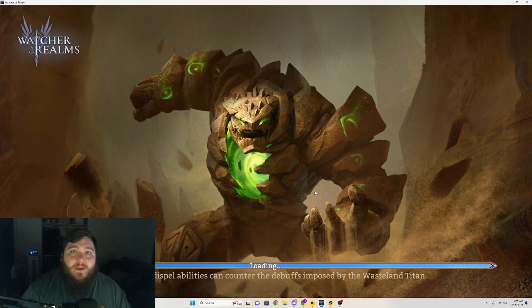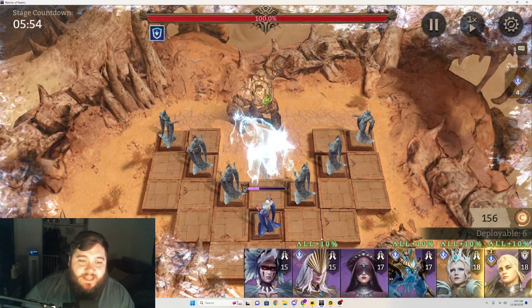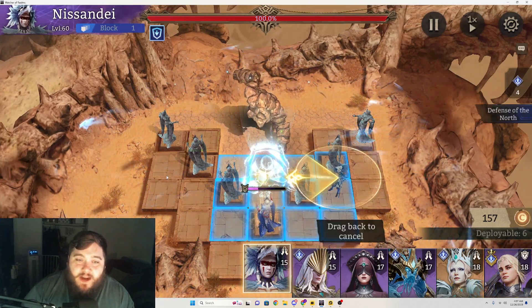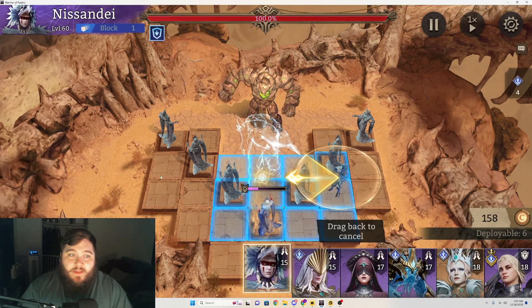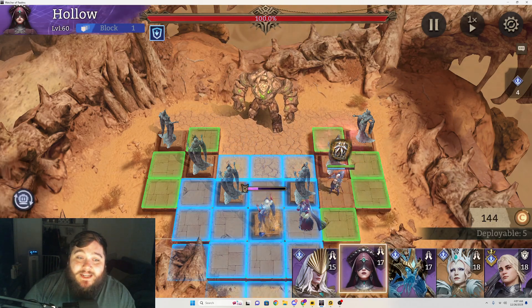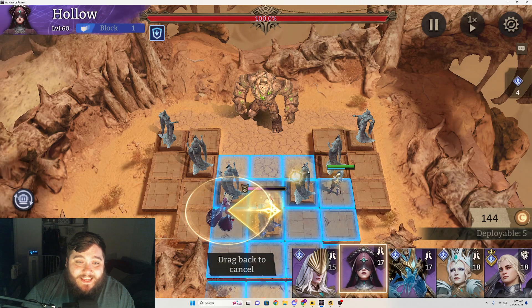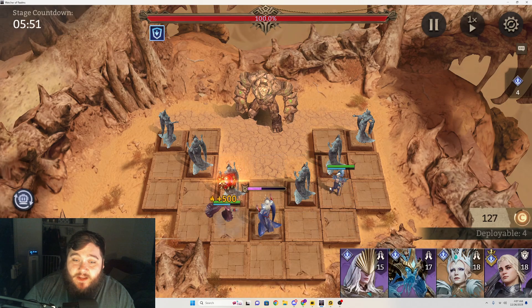I'm going to do one quick manual run so you can see how I place things. The first thing I do is take my Nisandei and place her right here — the goal is for her to heal these main four that are in her range. Then I take Holo and place her like this, which keeps these three in the middle alive while also keeping Nisandei in range.